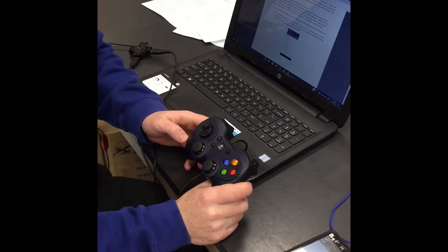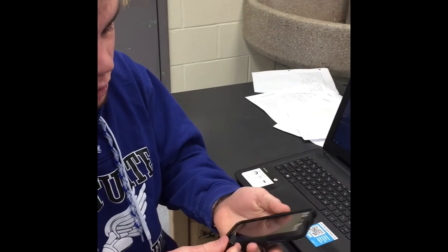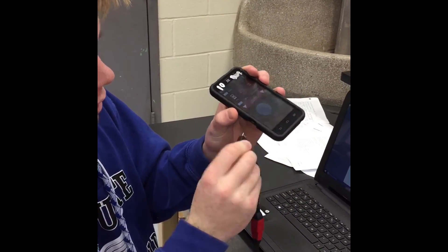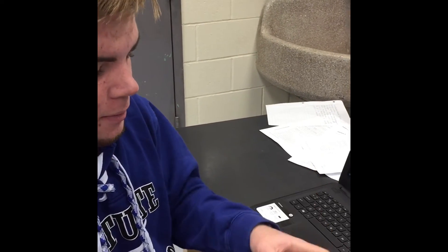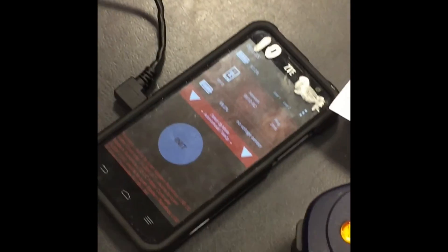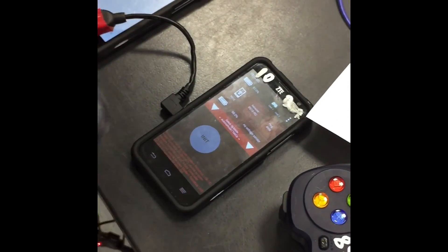Once you've done that, to pair the controllers you're going to have to plug the controllers into the phone first. Find your driver's station phone and plug it into the hole in the side — they're really annoying to try and get right. Once you're to that point, take your controller and hold start and press A, and that'll be your controller one or driver one.